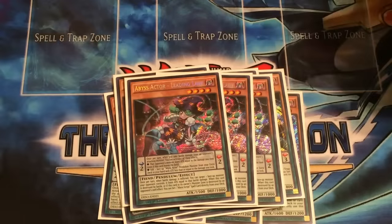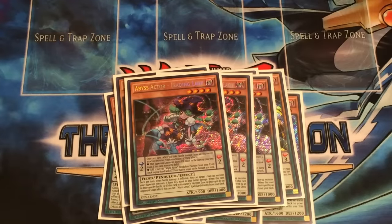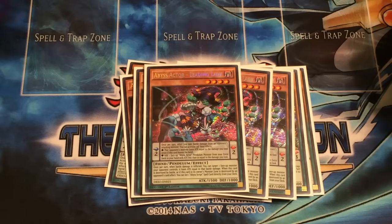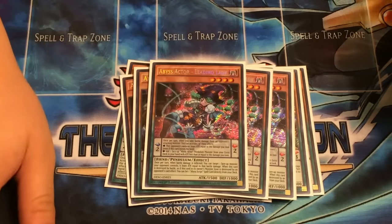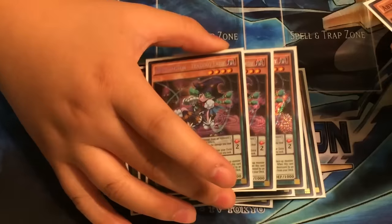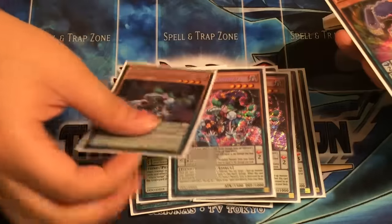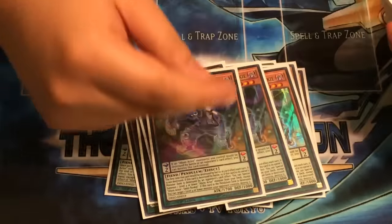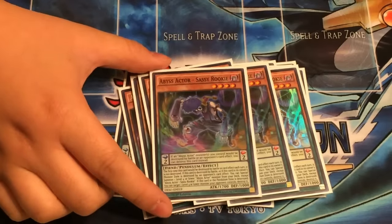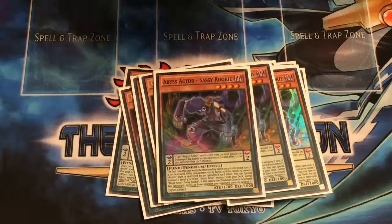Three Leading Lady. It's alright. It allows you to basically lower their attack a little bit. And also, it's an Abyss Actor, so I'll play it. Three Sassy Rookie, just because it stays on the field for a while, and also its pendulum effect is pretty good.